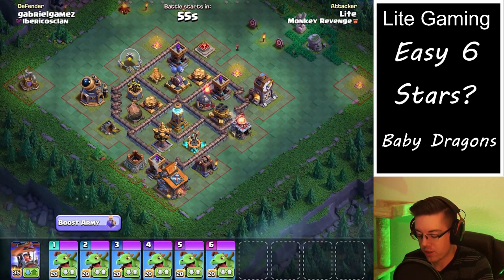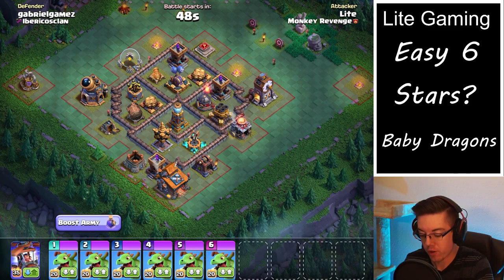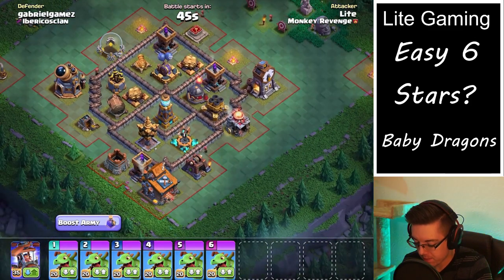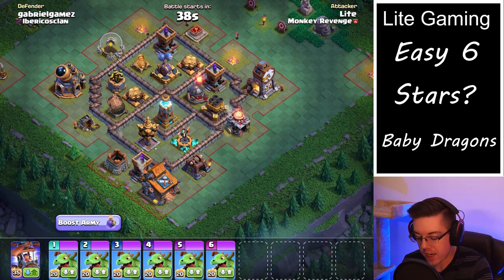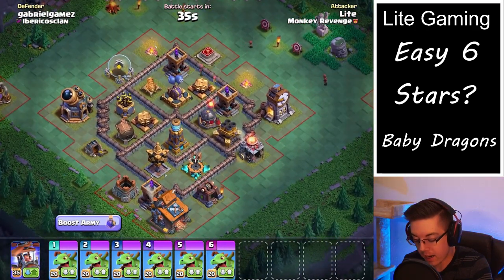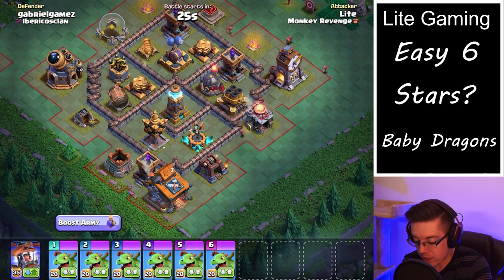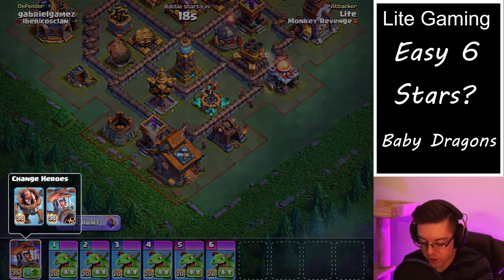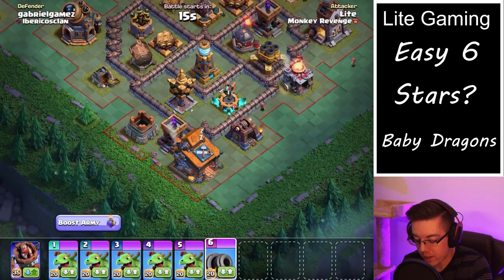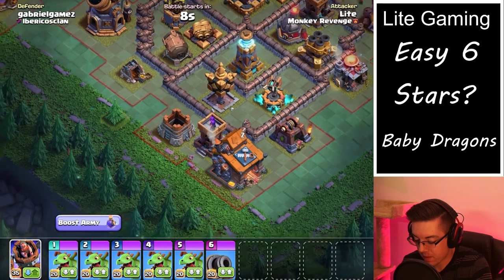When using baby dragons, the first thing you always want to look at is: can you actually get cannon cart value to better assist your baby dragons? For the baby dragon attack strategy to be successful, you want to take out the air bombs and the giant mega tesla. If you can get the air expo, even better. What I see here is pretty good cannon cart value at the bottom side of the base. If we send in a battle machine and do a cannon cart walk, we can actually take out this arch tower and the air expo, and maybe even get in range of the mega tesla.